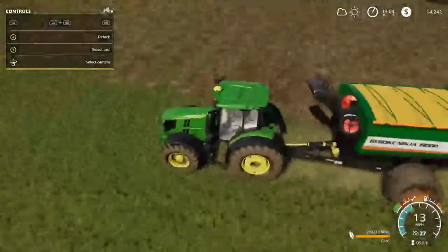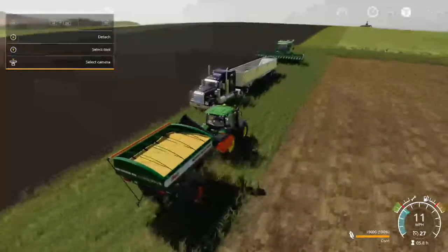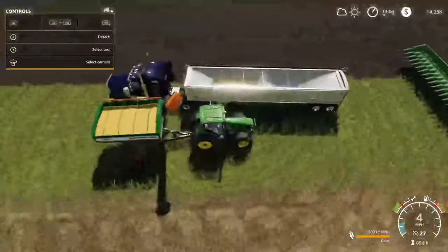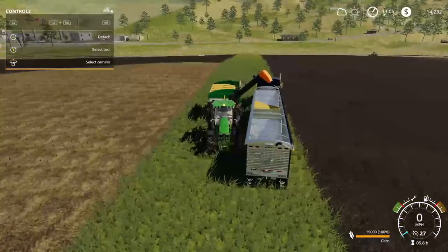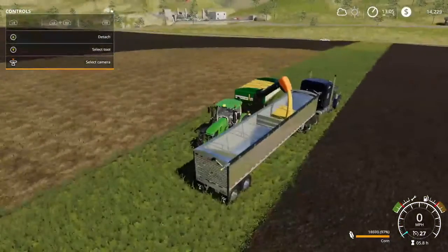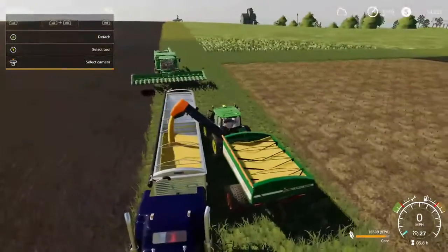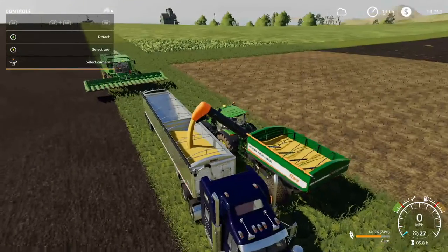And we're back guys. So we got this field all harvested. Didn't get as much yield as I thought we were going to get out of it, but it is what it is. So we'll probably set a worker to cultivate this field, and we'll probably go get a manure spreader so we can produce more crops, more yield.